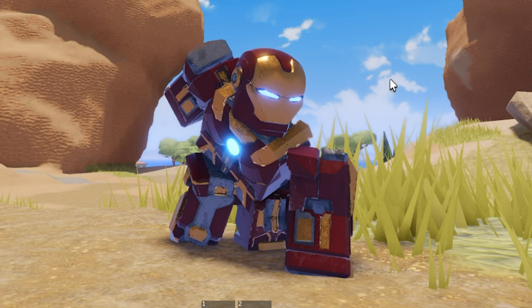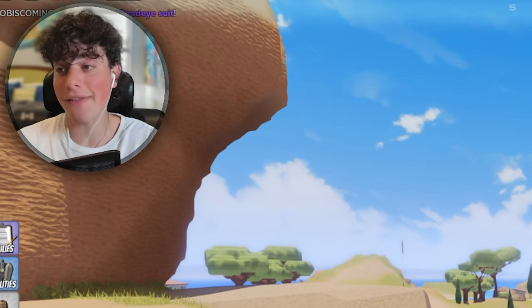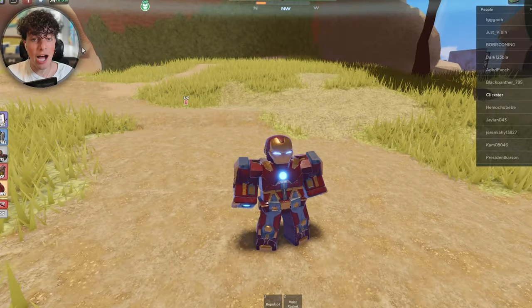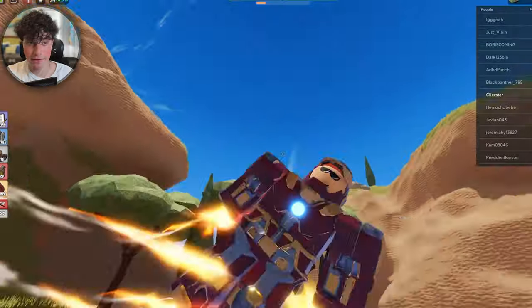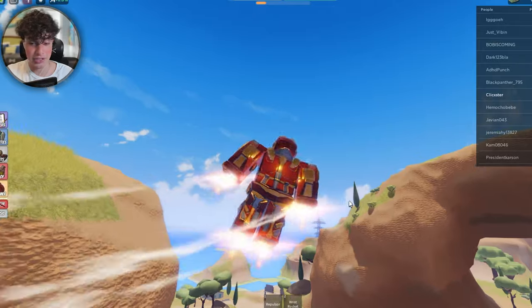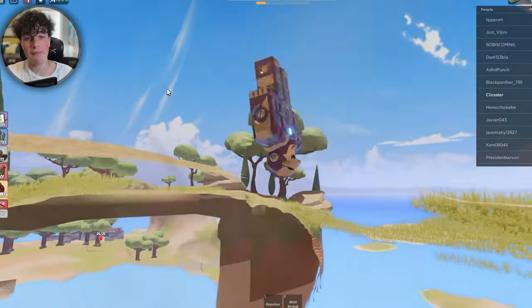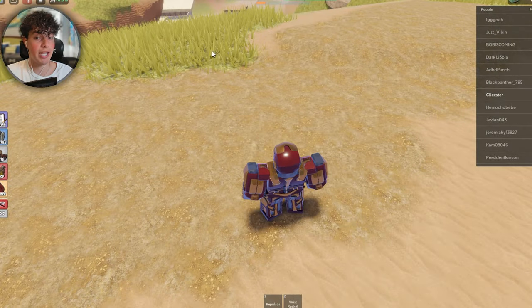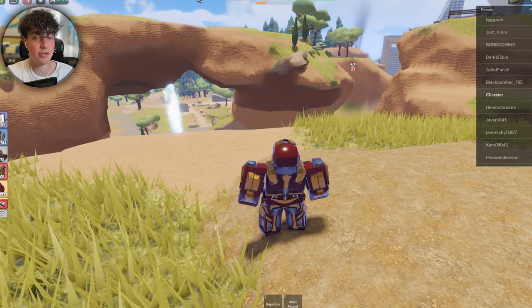Just look at that landing animation — you even stay in it, it's unbelievable. There are a lot of suits in this game. You can open up your mask for a different flying experience without the HUD, and you can glide and just chill. The controls are different from Iron Man Simulator — I've seen a lot of Iron Man games copy those controls, so I'm really happy to see a unique system here. They really wanted their own style and I love it.